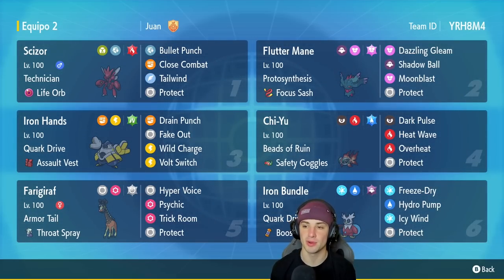Fluttermane is going to be our second Pokemon. Really can't go wrong with Fluttermane — Protosynthesis, Focus Sash, Dazzling Gleam, Shadow Ball, Moonblast, Protect. You guys have seen it plenty of times, but it's so good we just have to use it on today's team.